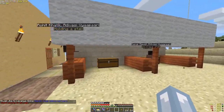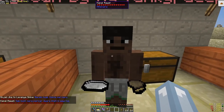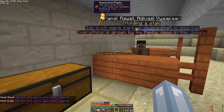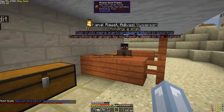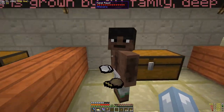They have a marketplace. Oh, you're holding a stall — and I can trade with you. What do you have for trades? Same trades. Everything is grown by my family, deep in the jungle. Wait, you are not from here? If you're not from here, then where are you from? I guess we need to find more villages.